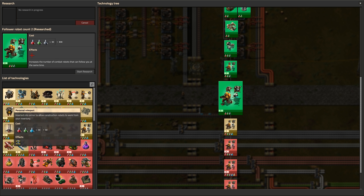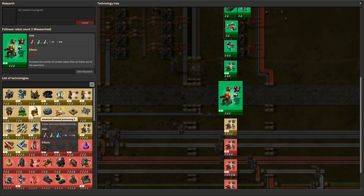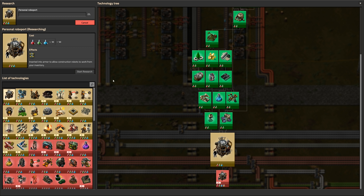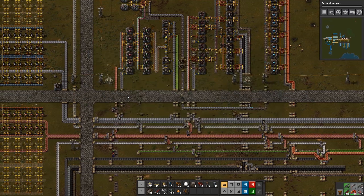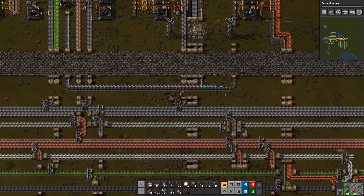Get rid of those extra engines, get rid of the solid fuel, and we should be getting blue science packs out the other side. Awesome, finally! So - personal roboport, advanced oil - what do we want to do next? Advanced electronics... I'm happy with personal roboports, let's do that now.